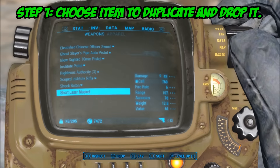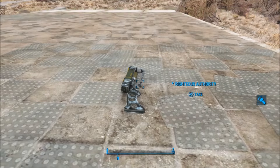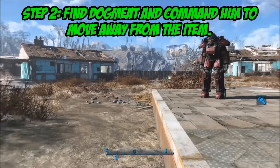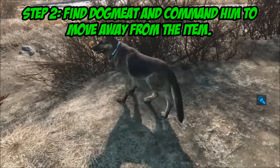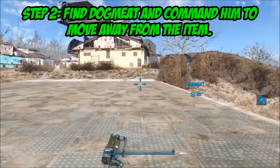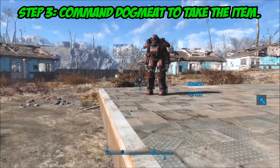Step one is to choose an item to duplicate and drop it. Simple as that — choose anything. I'm going to start with my Righteous Authority, showing you the weapons first. Step two is to find Dogmeat and command him to move away from the item. I put him on the opposite side of the item; it works really well if you do it like that.